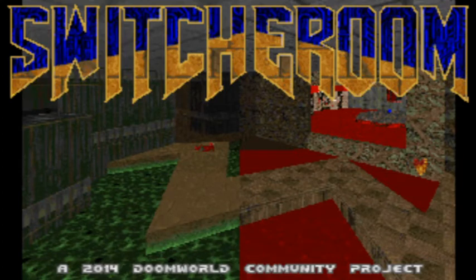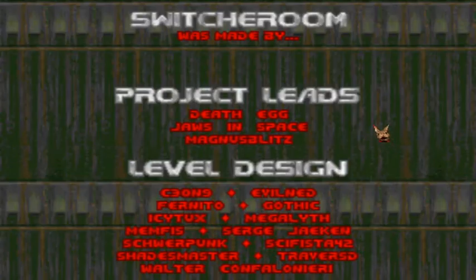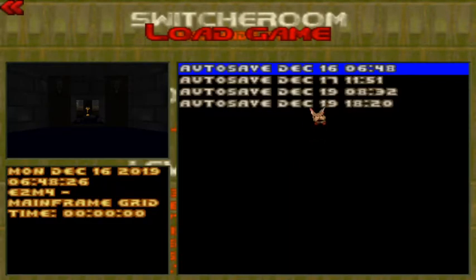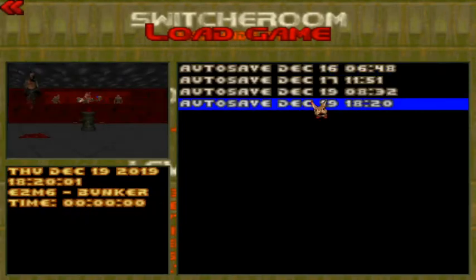Hey guys, it's Fez again. Merry Christmas, Happy Holidays, and I'm hoping that this time of year you're spending some quality time with family and friends. So, without further ado, we are resuming the Switch Room walkthrough on the Ultra Funnels difficulty for the PC using the GZ Doom engine. We are on Episode 2, Mission 6, Bunker. That's actually a pretty fun one — I kind of like this one. So, let's get to it.